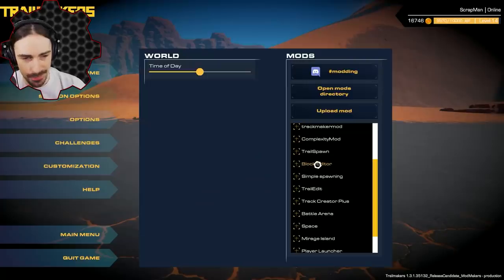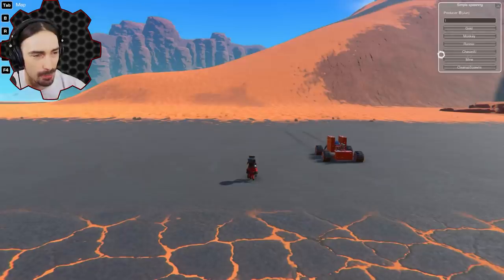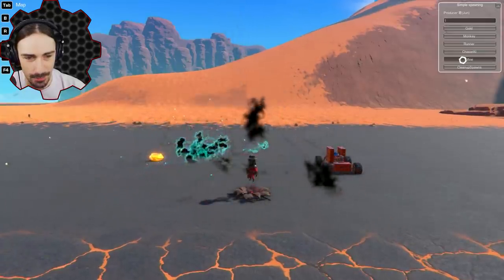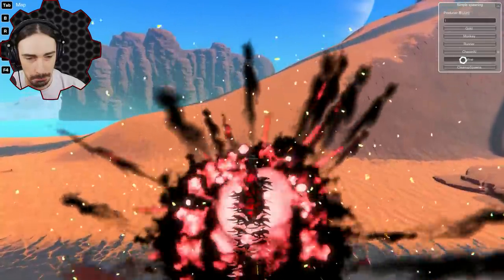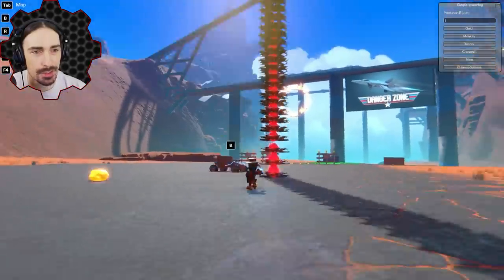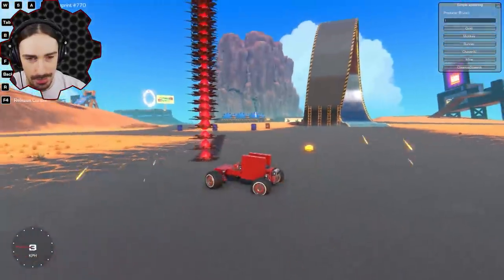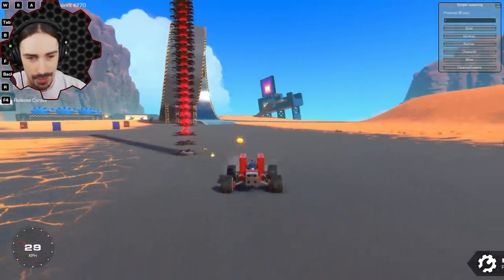Skipping the block editor for now, let's look at simple spawning, which is very similar but focuses on interactive objects: a piece of gold, the monkey, runner chicken, chaser enemies from a previous version of the game. Some of these spawn underneath you and immediately explode, but they recharge themselves. You could actually make obstacle courses with explosive obstacles — I like that idea.